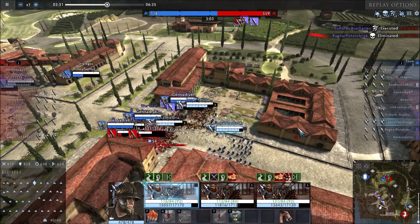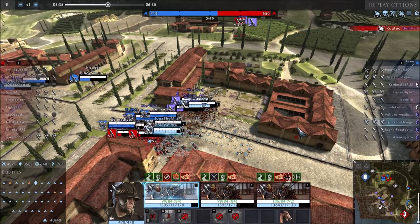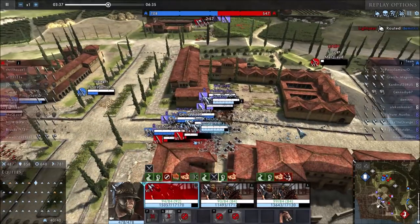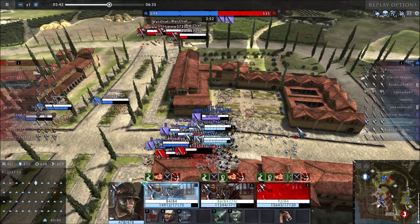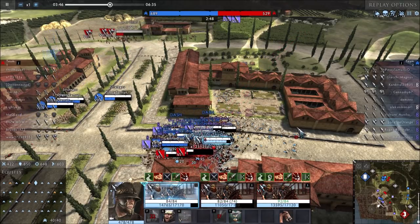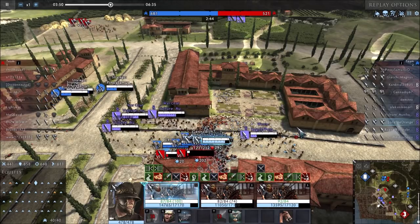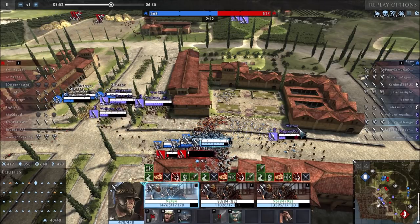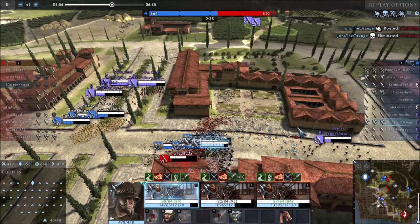Now you may be thinking - can't you just pop Oath when the Cav is lining up a charge in the open? Well no, you can't. You have to be in combat before you can pop that ability, which is the main weakness in my opinion - along with the slowness. But you're already slow, so it's all about getting slow and getting slower. You may have figured out Scipio's main weakness, and that is that he's slow.